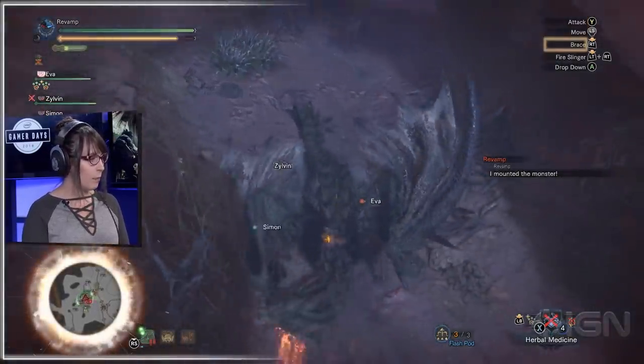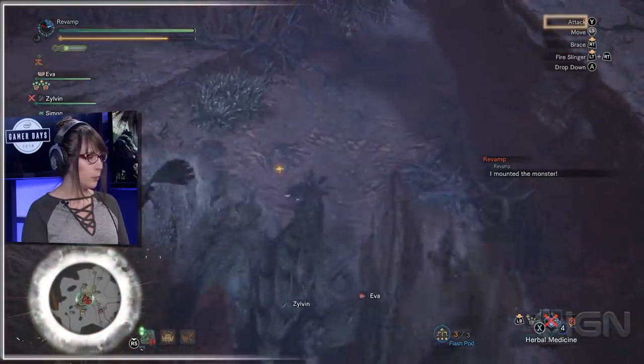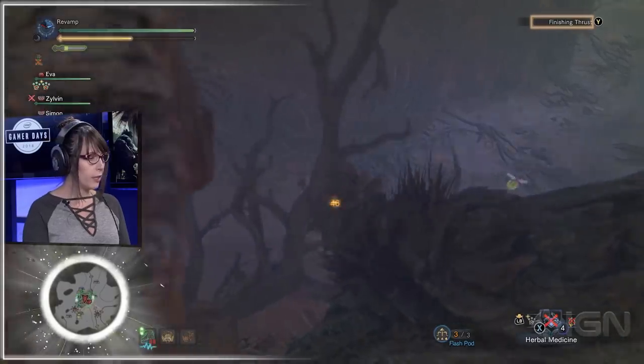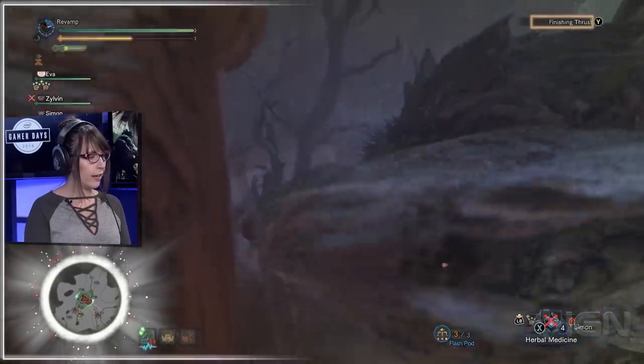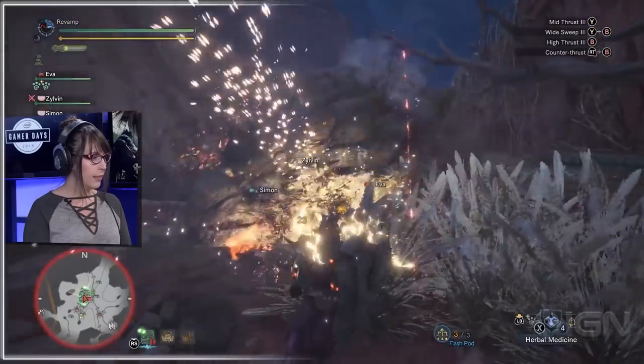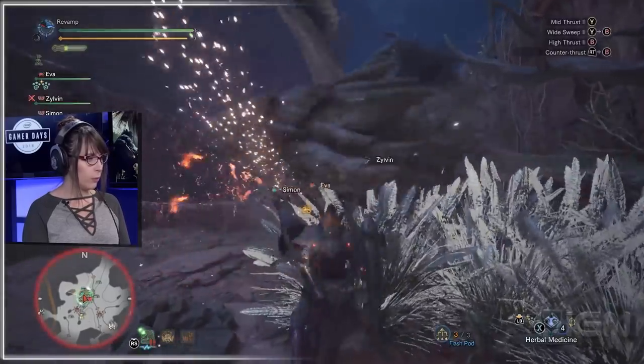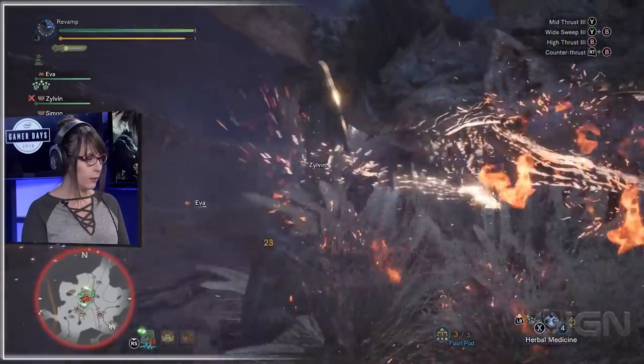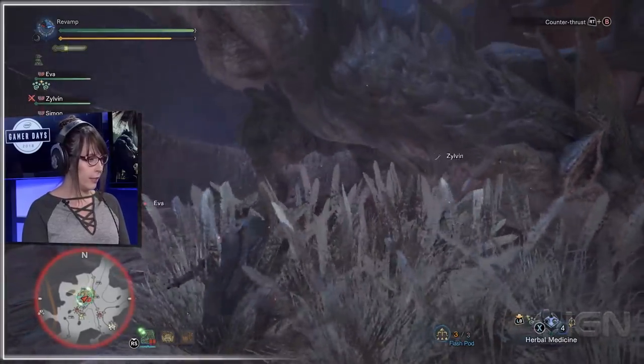So a cool thing about mounting: when it prompts you to brace with R1, instead of bracing, you can move to a different part of the monster's body and you won't have to brace at all — you can keep attacking. If you break certain parts of the monster, you get a higher chance of drops, and some items require you to break parts. So when you're looking for gems, it recommends you to carve the tail or break the back to get those — otherwise it's very difficult.